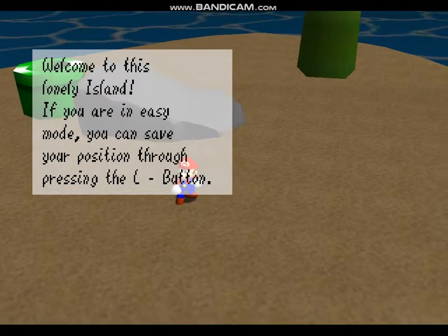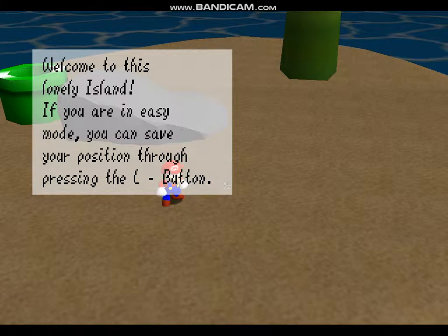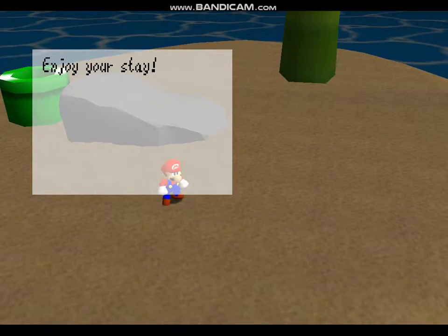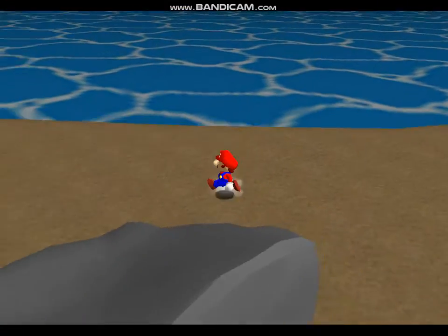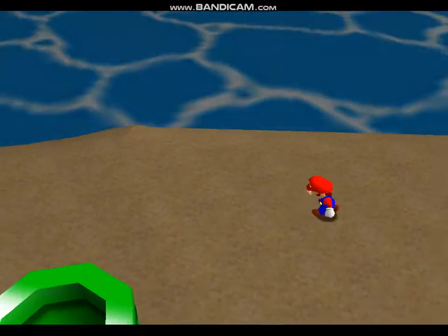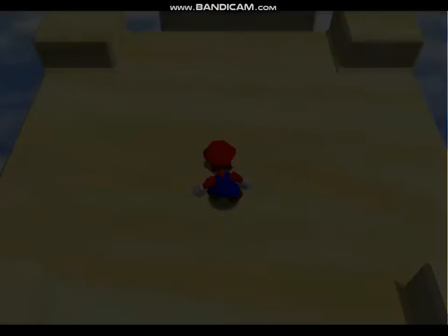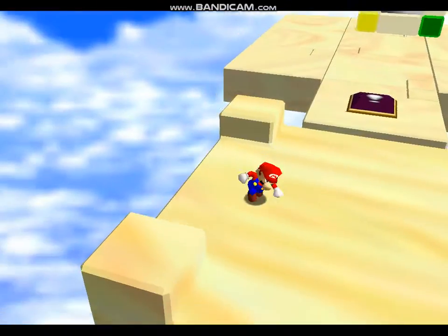I was gonna do something else but I couldn't get it working so I thought I'd do this. Welcome to the slowdown — if you're in easy mode you can save your position by pressing the L button. Enjoy your stay. What the fuck. Is this right? What the fuck.